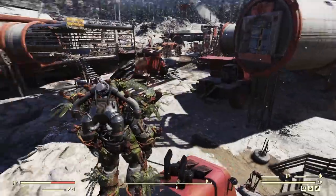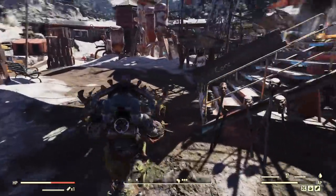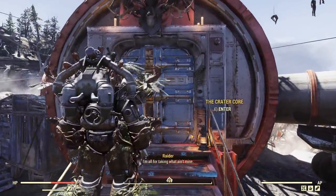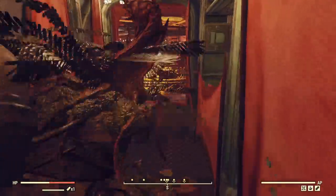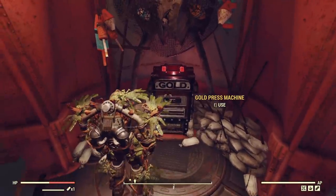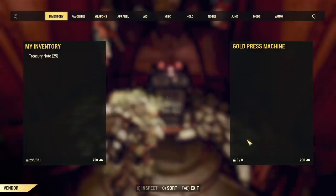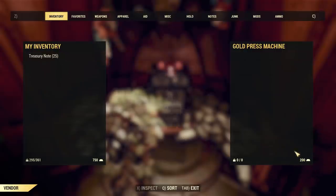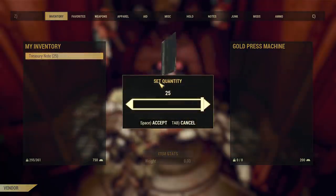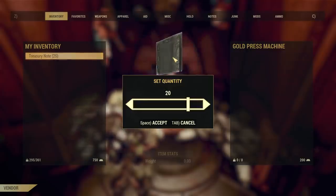Let me show you where you do it. There is a daily limit for gold bullion. In this case, I'm at Crater Raiders Base, and if I go inside to the Crater Core, run straight, then turn a little bit to the left — there is a new vending machine, it says gold. If you activate it, you can trade your treasury notes for gold. You can see 200 gold available for me.